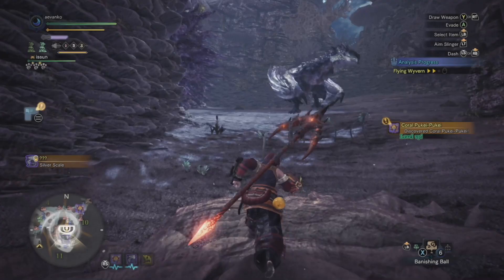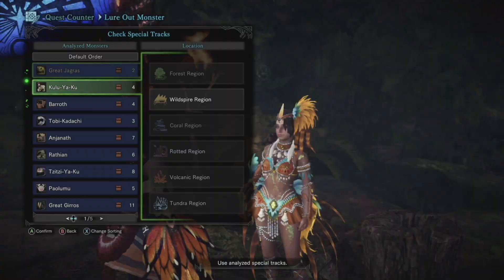Coral Puke Puke, some tracks from the monster, and a Silver Rathalos — nothing out of the ordinary. So we decided to use a banishing ball to send the Rathalos home, and then we summoned the Tsitsiyaku, the monster known for the paranormal activity.